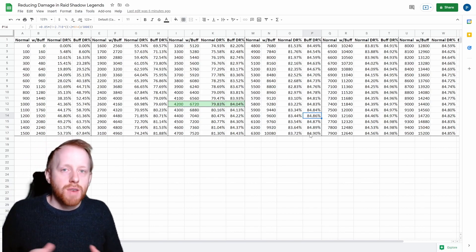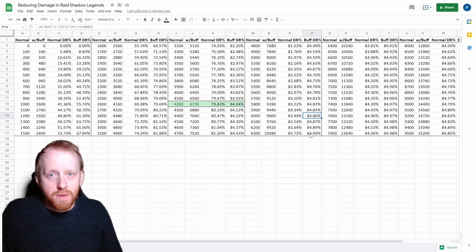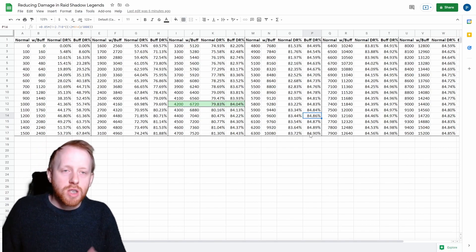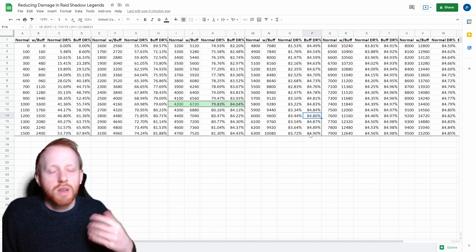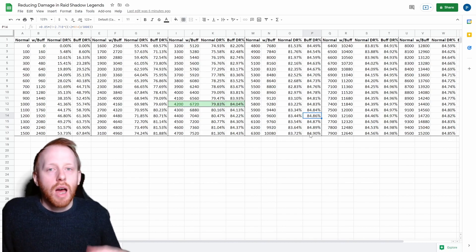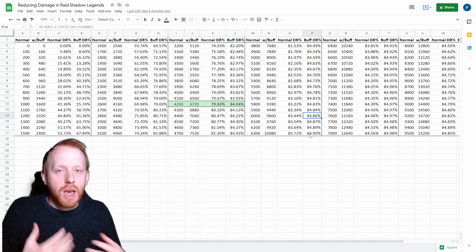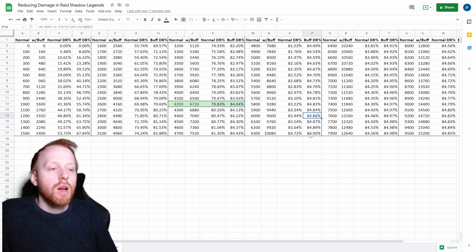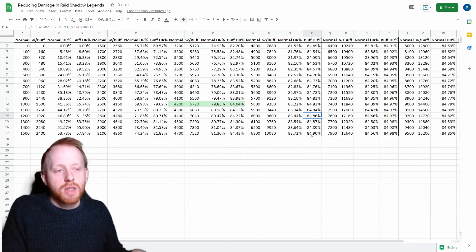That will give you more effective HP. Effective HP basically means: once you've got your hit points and passed them through any sort of damage reduction modules, defence mitigations, and those types of things, how much damage will an enemy need to deal to defeat your champion. You'll gain more effective HP by adding more HP after the 4,200 threshold — if you are bringing increased defence with that number — than you would by adding more defence. It's always that balance with diminishing returns; eventually defence is going to be not very valuable at all, and you'd be better off going for HP.